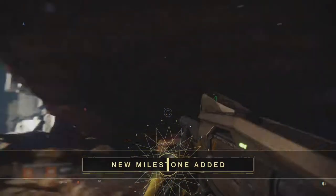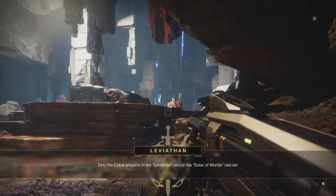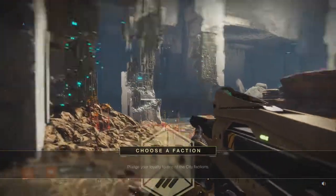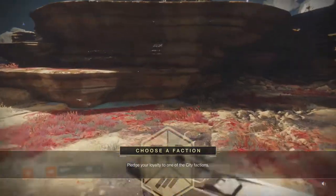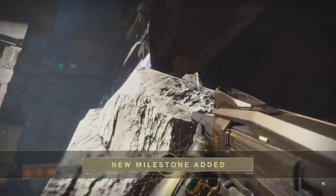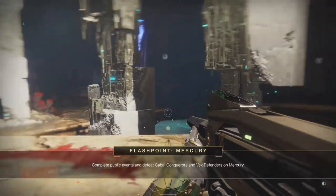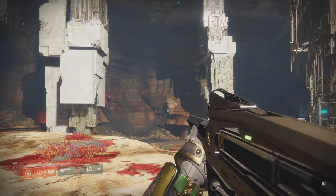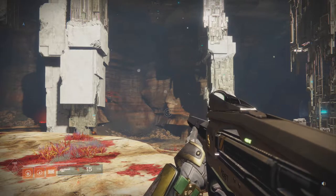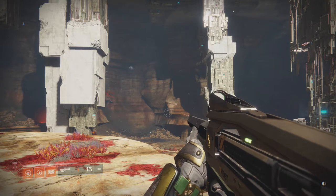Let's go back into the portal — it just puts us back at the end of the area, not back at the beginning. That is stupid. But yeah, clean and simple — just take out a few Fallen behind those fancy shields. Nothing really new. That's it for this episode! If you liked it, don't forget to like it here on YouTube. When we get back, we're gonna do another adventure right here on Nessus. See you guys next time, goodbye!